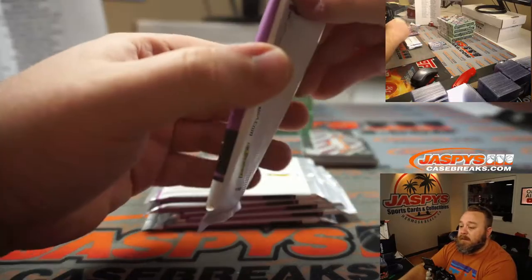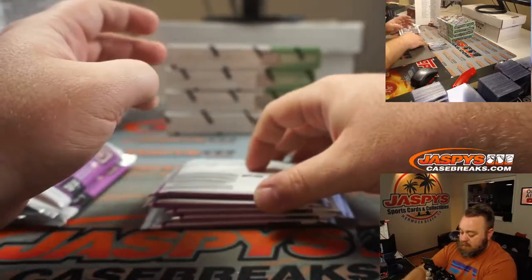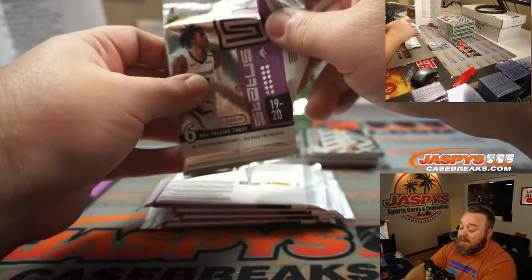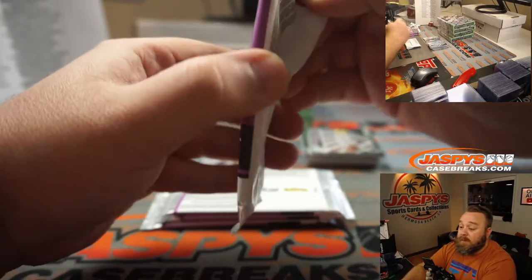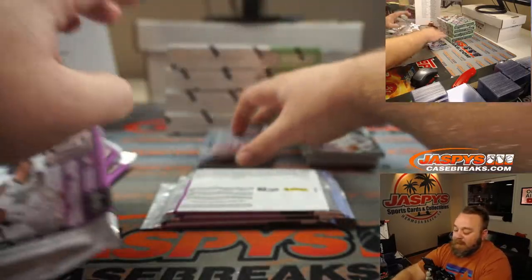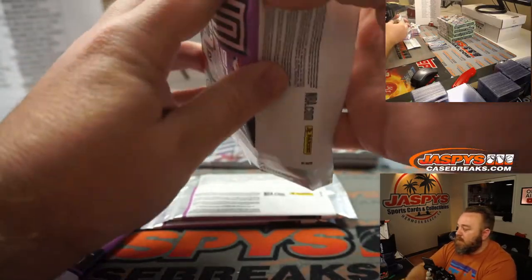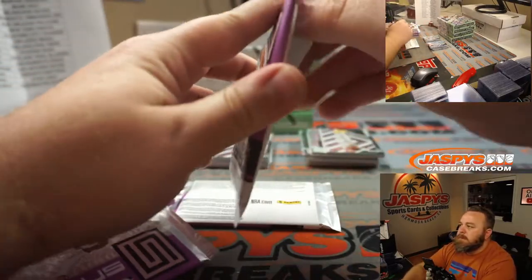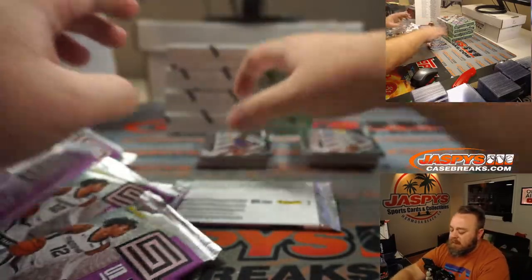So there are autos. If there are, like I said, they're very low numbered — in some cases literally numbered to the jersey number. So for example, a Zion would be like a one-of-one only, and that's the only auto they have. I've only pulled one auto from a Tmall box before — I want to say Kevin Porter Jr., or Cam Reddish. Cam Reddish, maybe — I think that sounds more right.